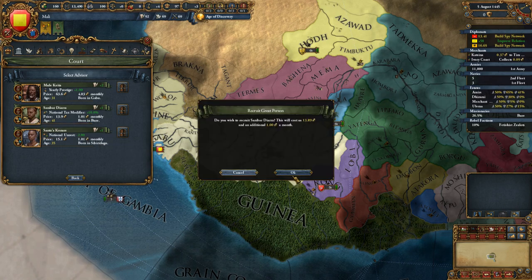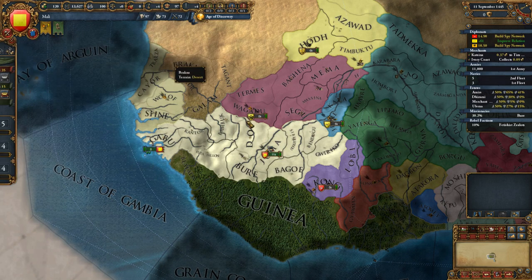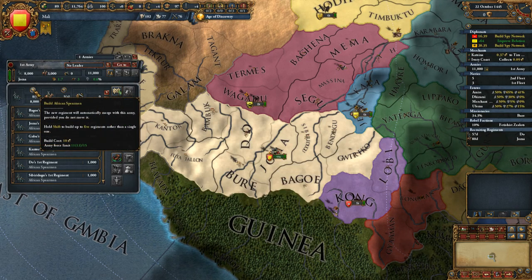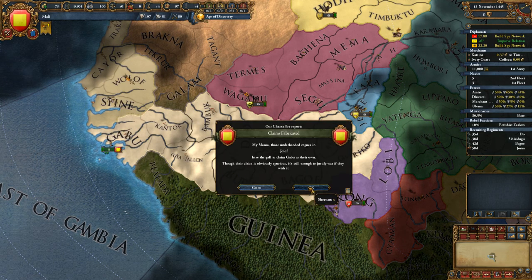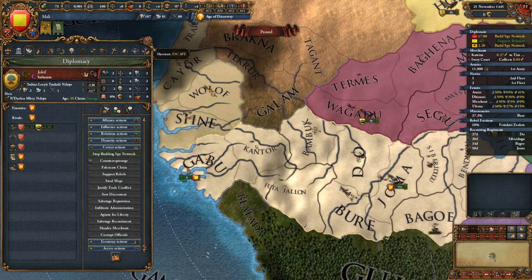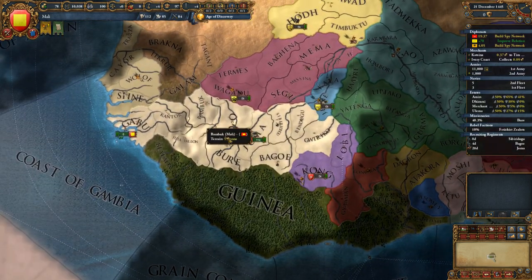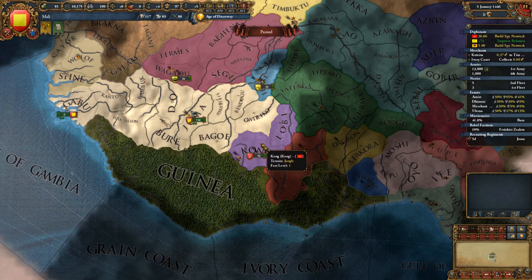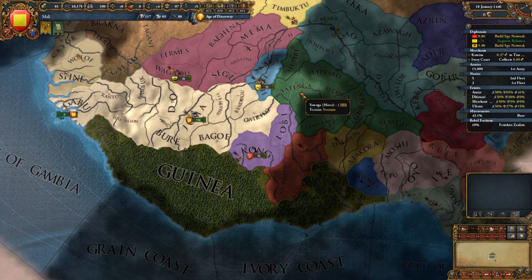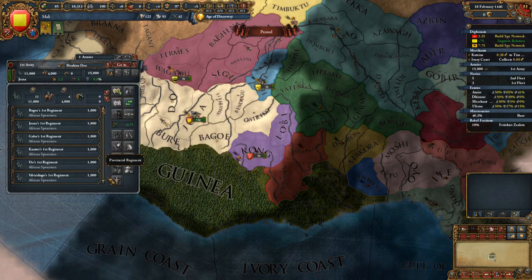Let's do national tax modifier plus 10%, and discipline plus 5%. Let's do one cavalry - one, two, three. There, perfect. I'll have 15 units. Fabricate claim on Sine. They went straight to being friends with Morocco - I don't like that at all. Fabricate claim - I want Jolof. I'm going to start fabricating claims on everybody around me who is even possible. I'm going to go ahead and get a general so we can start drilling.